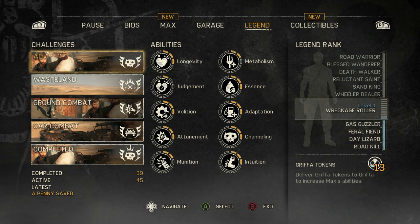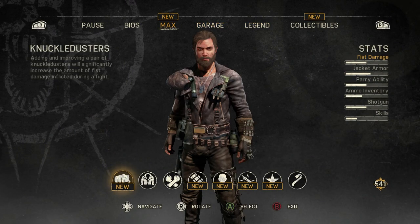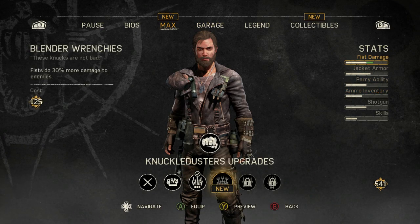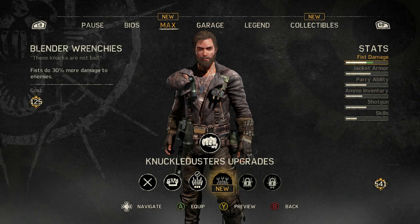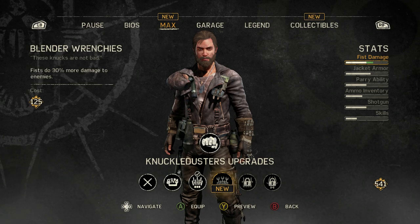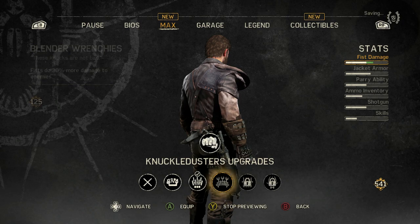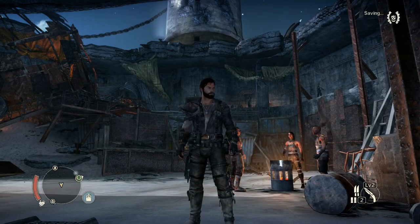It's about time to go celebrate by saying hello to Griffa. But first, new shiny things. Blender Wrenchies — fists do 30% more damage to enemies. I'm on board with that.